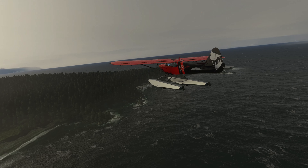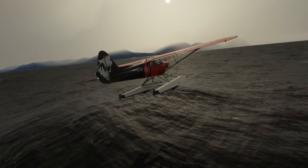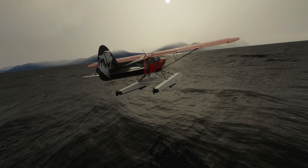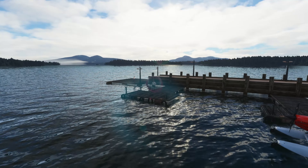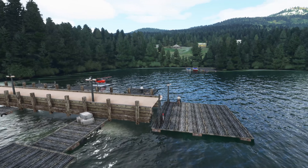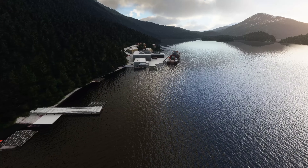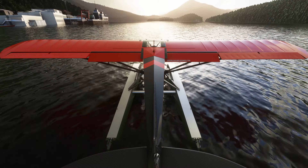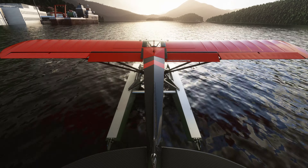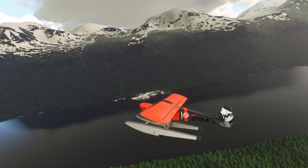You also get to see the Bush League Legends X-Cub with the floats. This is currently in beta testing. You can pick it up on their Discord — just keep in mind it is beta, so it doesn't have the livery colors and all that yet. But it does work. Rudders work, gear works, it all works. The animations for the water are not perfect, especially during stormy weather, but nonetheless it is awesome to be flying on some floats to all these amazing places.